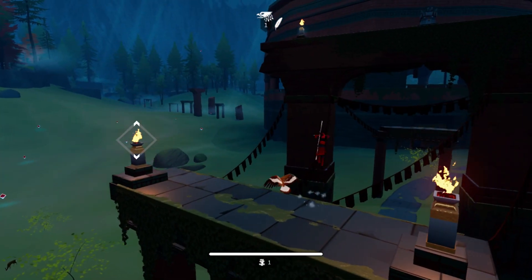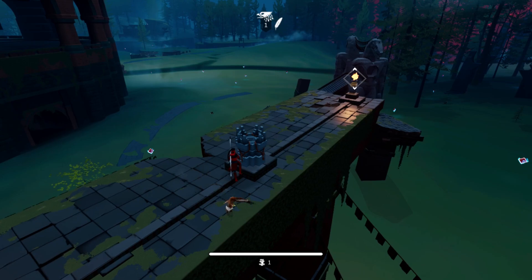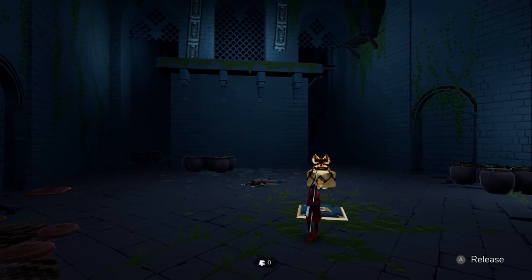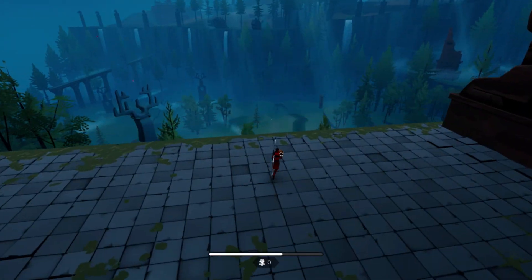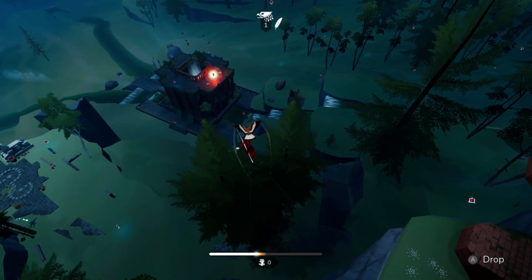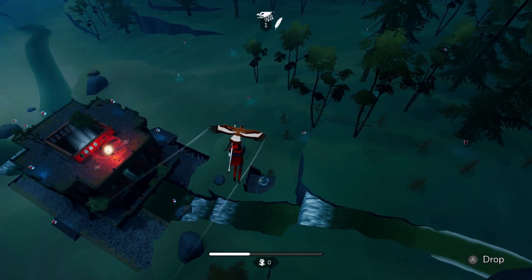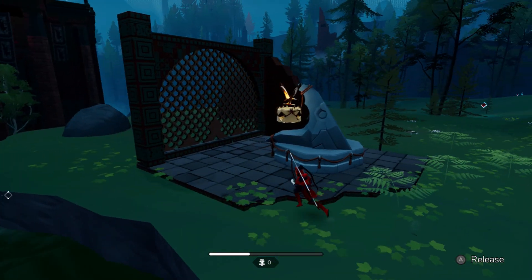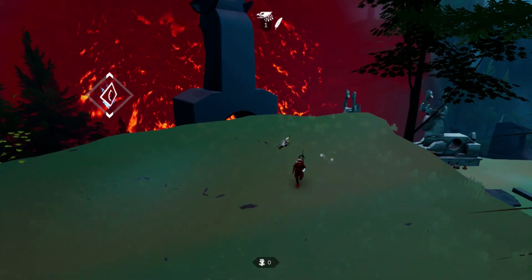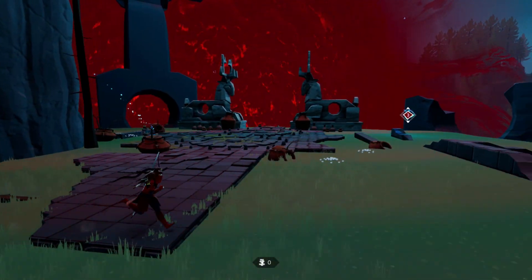The puzzles are well designed, often demanding use of both the character — from the bow to the eagle, which can pick up items and carry them. As for threats and what we battle with our bow, very little honestly. The corrupted souls are the only enemy and the aiming is automatic. Sure there are boss encounters, but I wouldn't consider them particularly high stakes — the bow is essentially a weapon to move with for the most part.